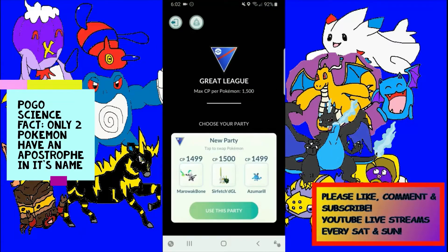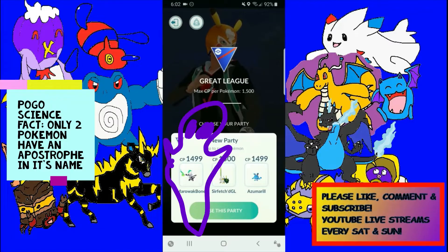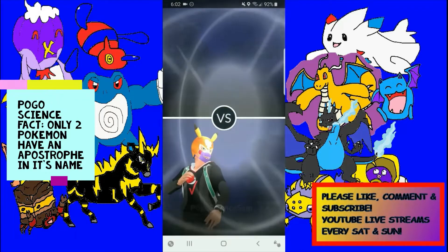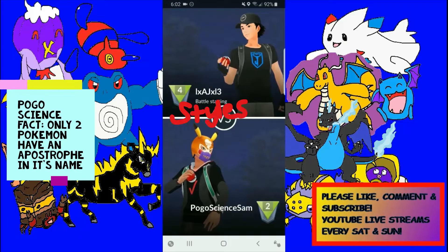So we're going to run Alolan Marowak in the lead position — that's a Hex Alolan Marowak, not a Fire Spin one. It's running Shadow Bone as the charge move, so Hex, Shadow Bone, and Bone Club — and it gets the charge move very fast. I want to run Sirfetch'd in the middle instead of the lead. I'd rather have it in the back being able to counter down opponents and come in with energy. Then we have Azumarill as our tank in the back.